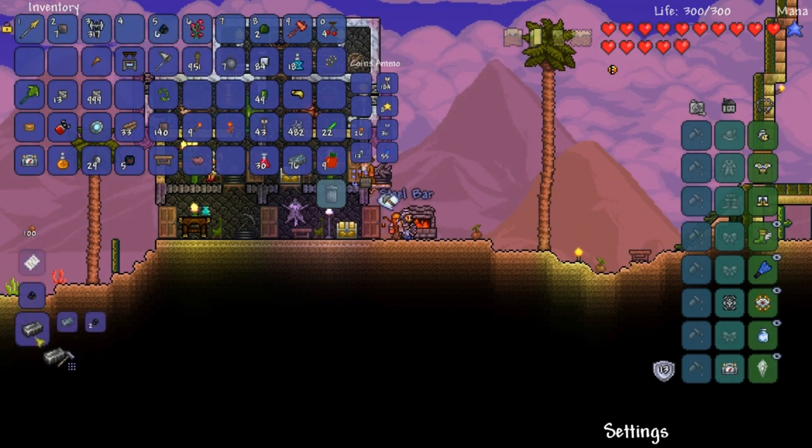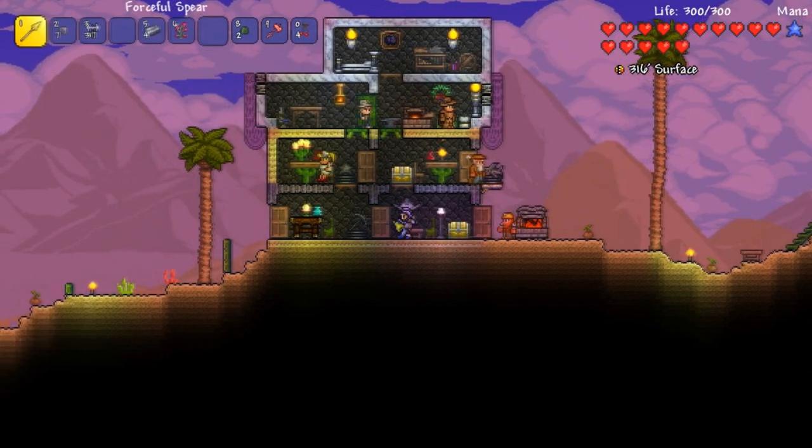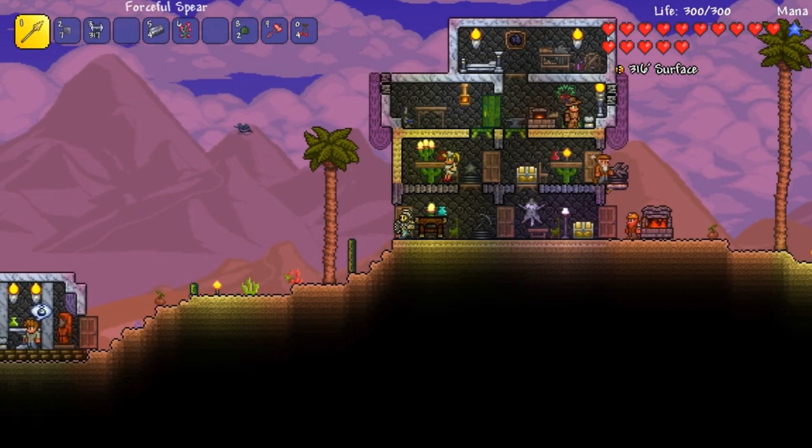Alright, we'll get 8 more charcoal. Look - we can make steel bars now. Let's figure out what we can make with steel bars. I'm pretty sure there's something we can make with ores out of this.